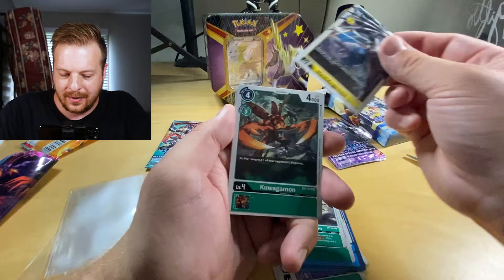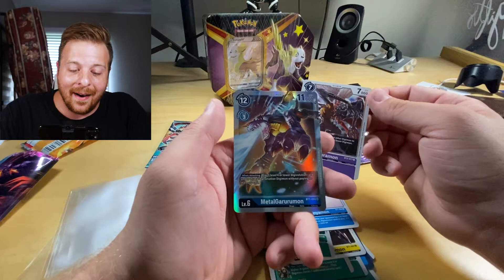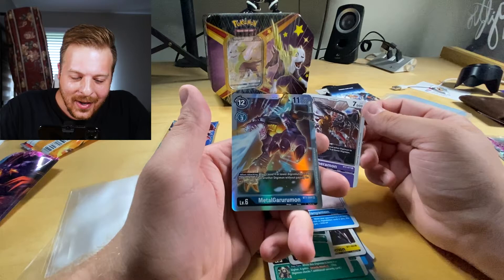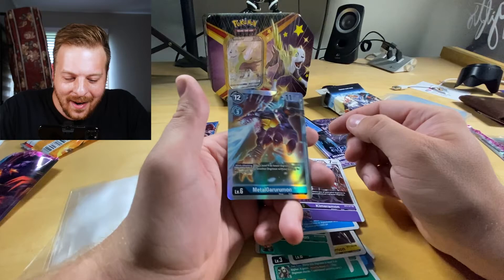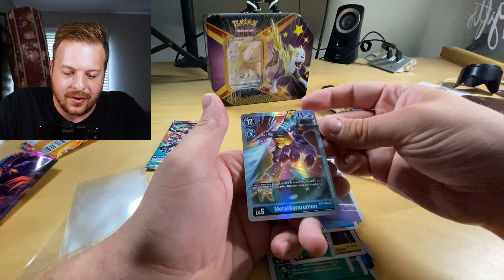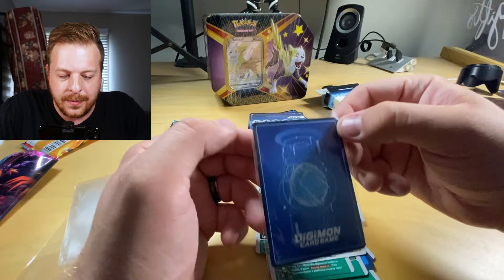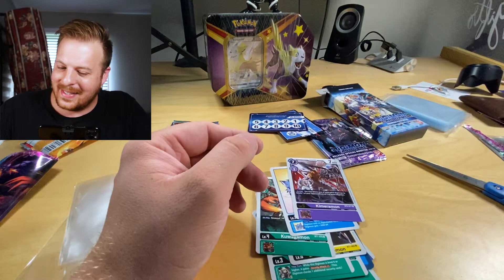Oh, that's a secret rare! Wow, we got a secret rare — MetalGarurumon! What?! Okay, okay, all right — secret rare. There's only three of them in the set, and this actually looks really centered. Is there a way to tell? It looks centered on the back too. Maybe a nick up top, but possibly that might come off. Yo, that is so sick! And then it's just like a silver border — but still, let's go!